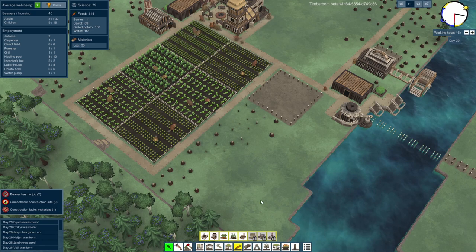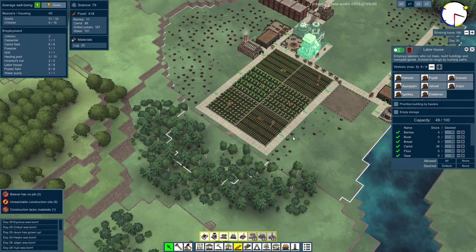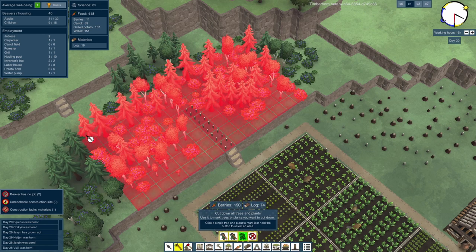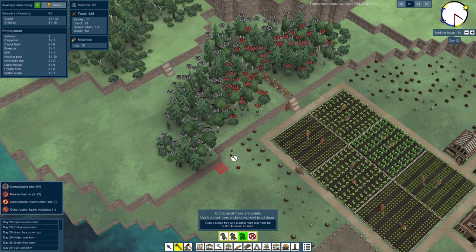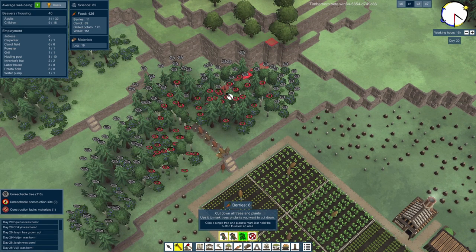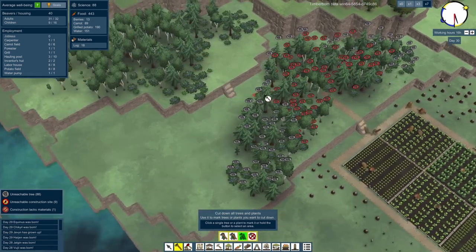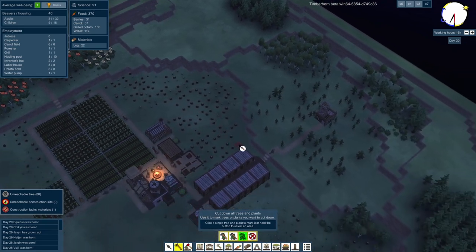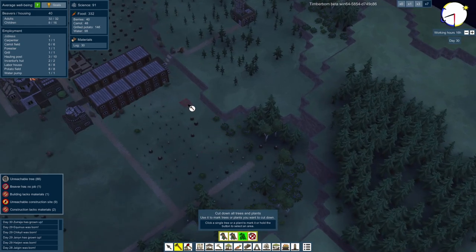We could have another path running down here. I also wonder if we can reach the trees up here. How about we build a little path going up there and then cut down everything — just remove all of those. As soon as they get this path done, they should be able to go a little bit further in. We've got five beavers with no jobs, so let's get another potato field because I remember running out of food was a problem last time. Let's also get another two inventor's huts going — science is good for science and everything.